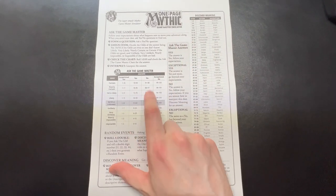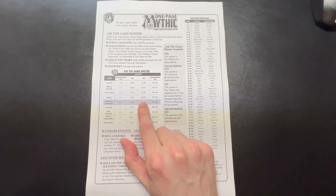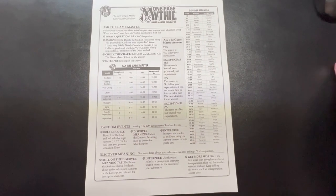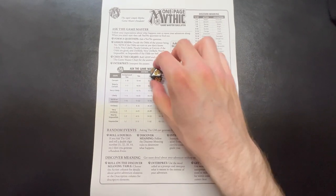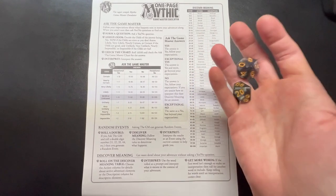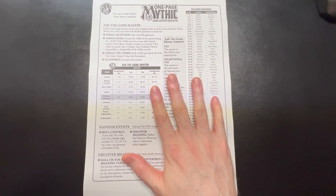Obviously you're also going to need 1PageMythic or Mythic itself — there are two different versions. There's the one-page version that simplifies the table somewhat, and then there's the standard one which makes it slightly more complicated. Essentially we're going to use the 1PageMythic regardless of which version. In addition to that you're going to need two extra dice — specifically two D10s, or a D10 and a D100 — and that is going to be your GM.